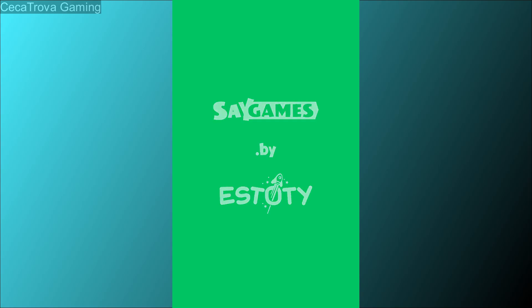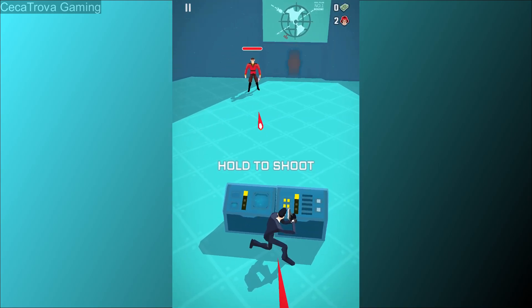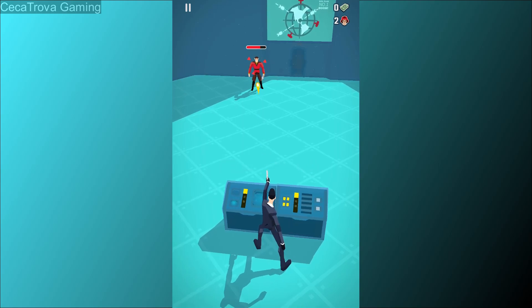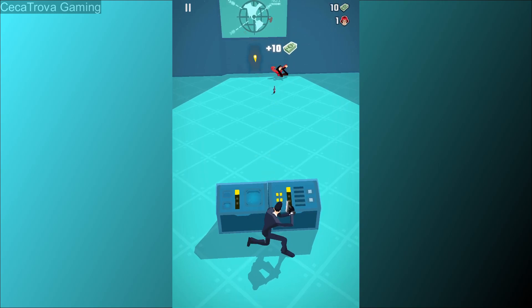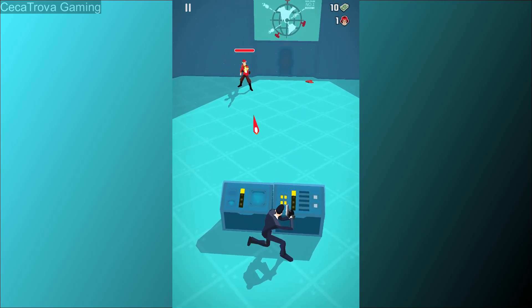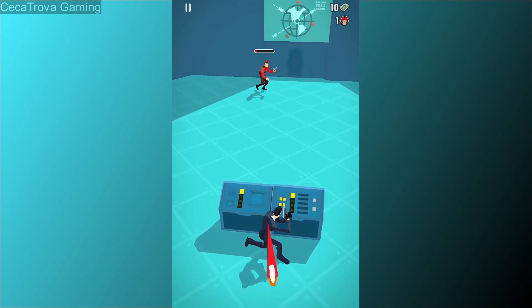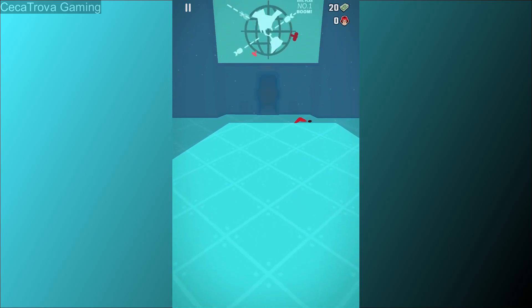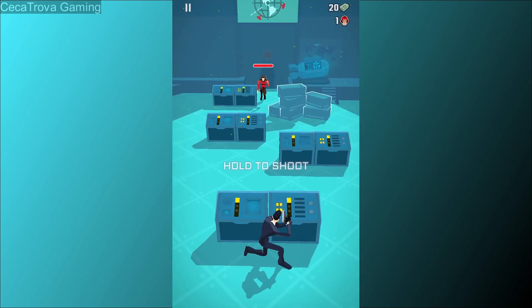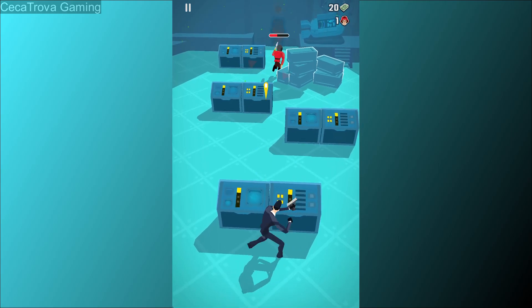Hello guys, welcome to my channel. Today we are going to play Agent Action. Let's begin. So we have to hold shoot — we don't have to aim, it aims automatically. All we have to do is dodge the bullets coming towards us and hit him. I guess that was level one, so close.